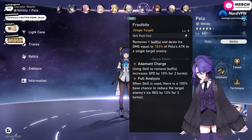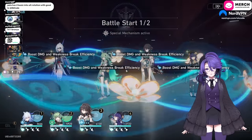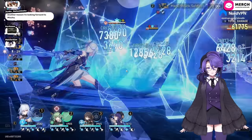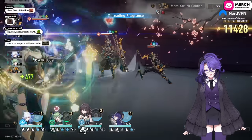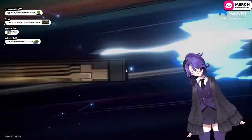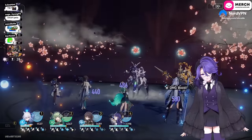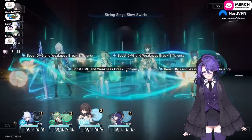Pela's AI is fixed — she no longer spams skill constantly. She has a two basic into auto rotation now and only presses skill when the enemy has a buff. Wait, her AI is actually good now? I can finally make a Pela auto-battle team.